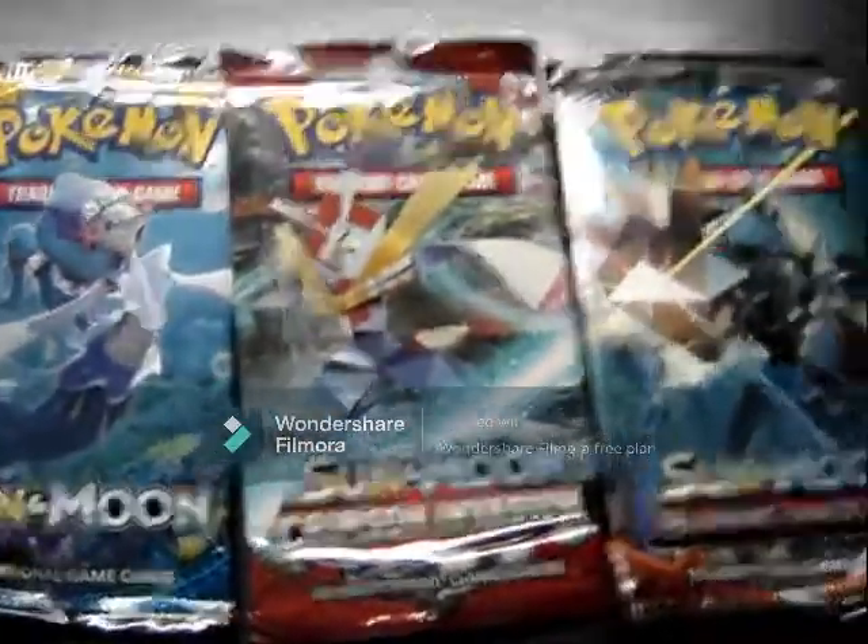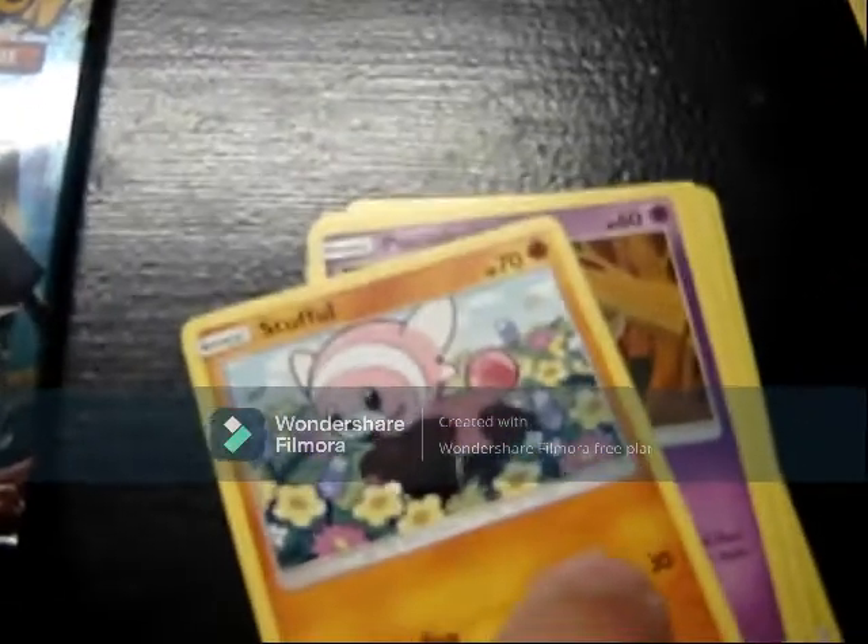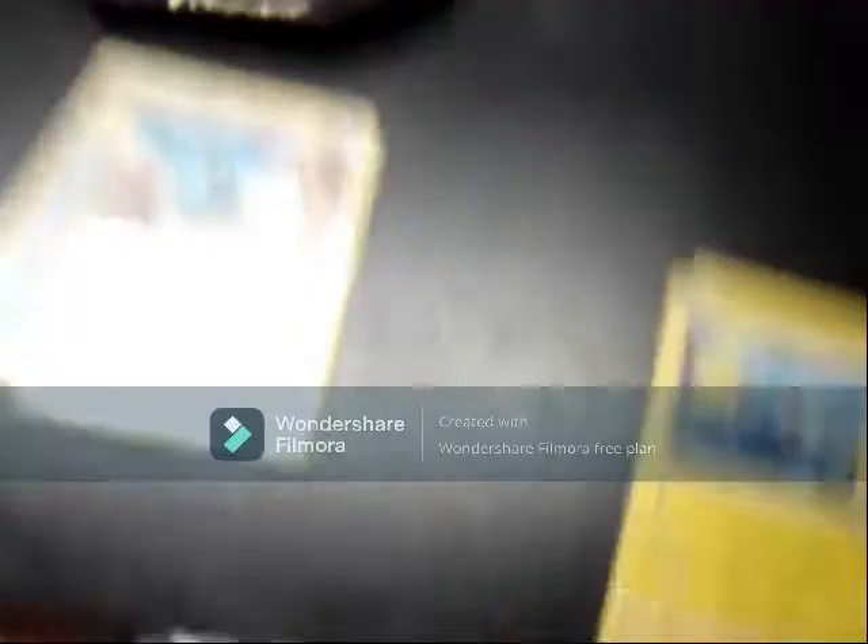Sun and Moon Crimson Invasion, Sun and Moon Burning Shadows, Sun and Moon Burning Shadows, and Invasion. I'm going to start making my binder for Sun and Moon Crimson Invasion and Burning Shadows, because you can create — basically all the Pokemon cards in that section of cards.